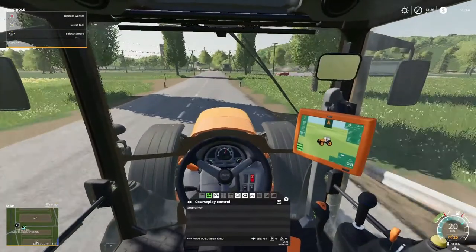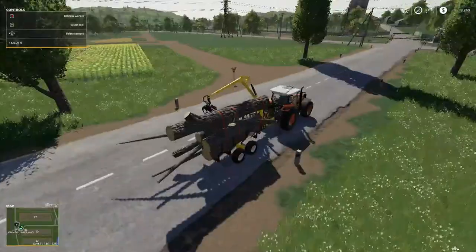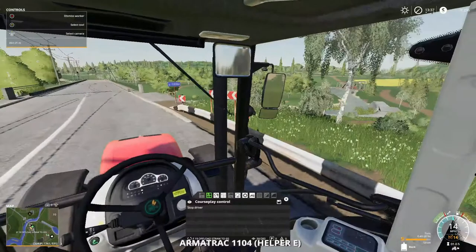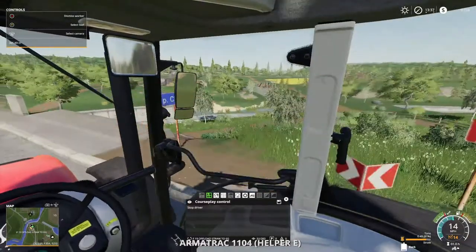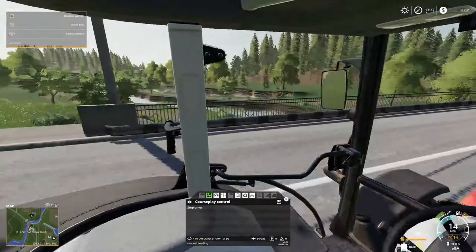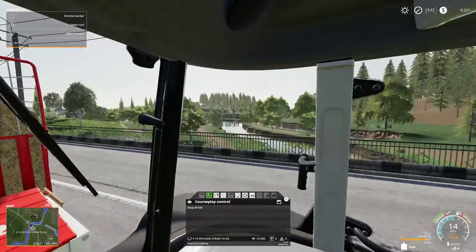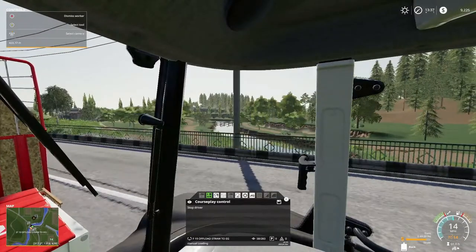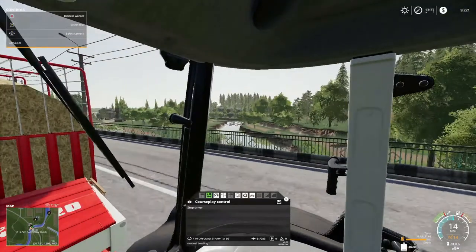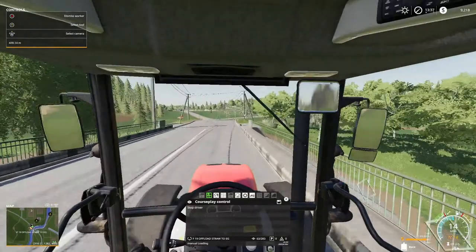We're almost there. This one will stop when it gets there so I just want to make sure this thing is going to unload. There's another lumber yard over there — I totally forgot about that. Just imagine all these trees gone folks — I've done that on FS15 on the Xbox 360. Look at that wooden bridge back over in there. I need to have my lights on.